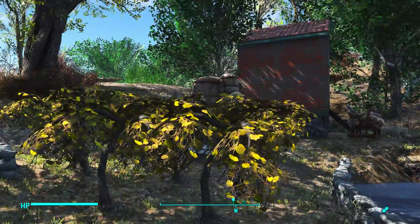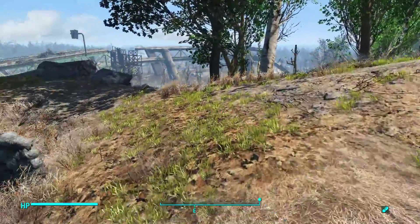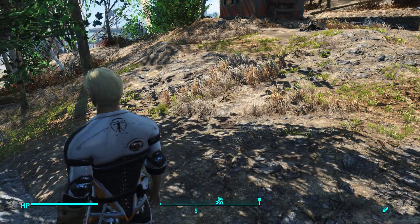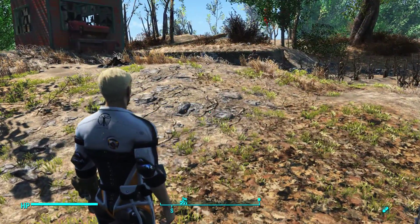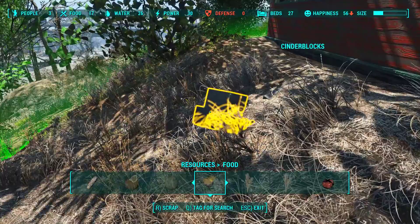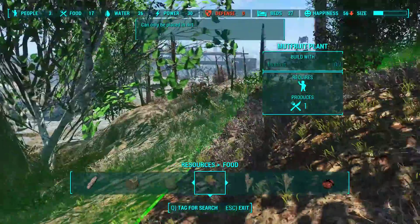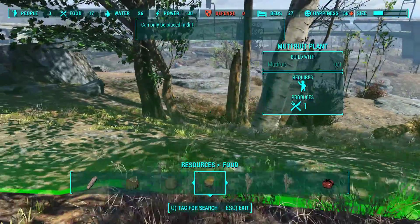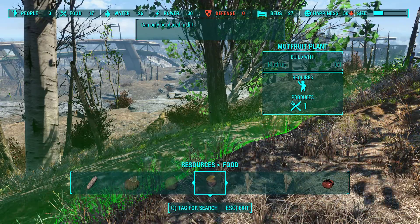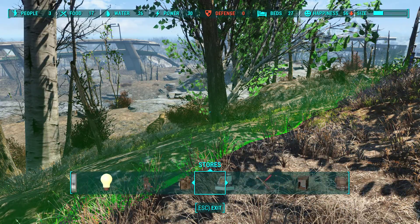We've added enough mutt fruit to bring the settlement up to produce 24 food, which means four settlers can take care of the needs of the settlement. The next problem is I've taken care of resources and food, but we don't have any defenses. The spawn points for this settlement, when opposition arrives, one is going to be in this area right here and they will come marching up the slope.